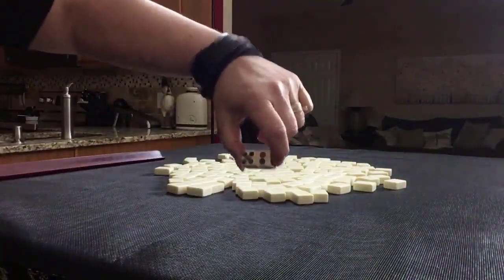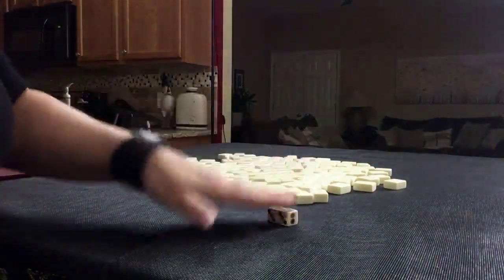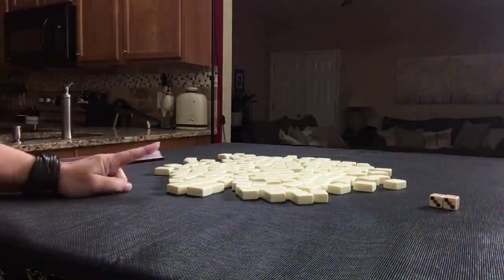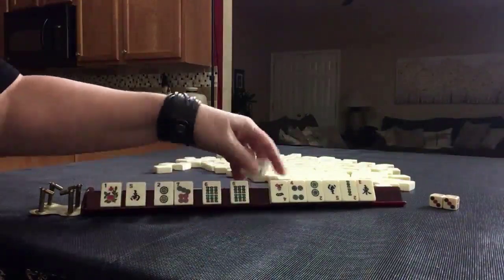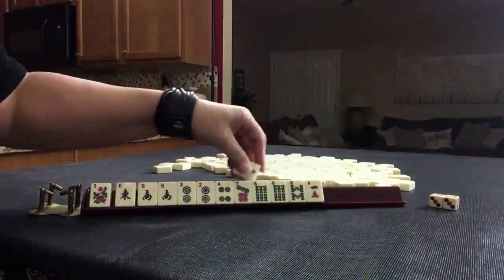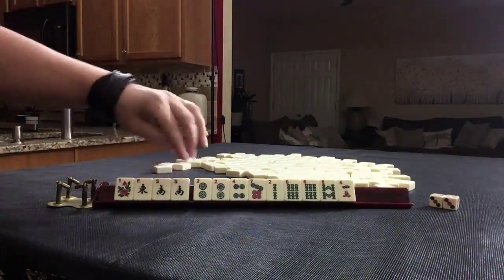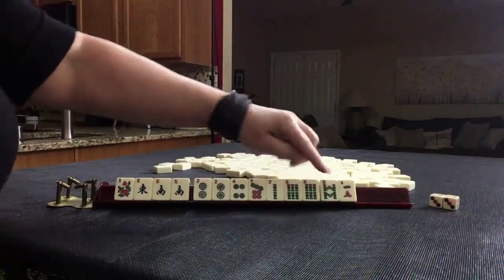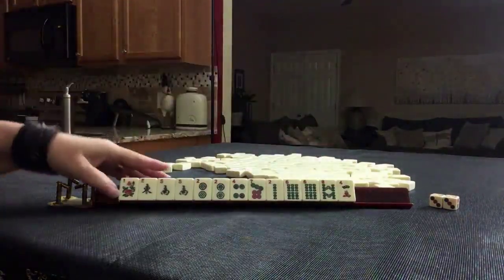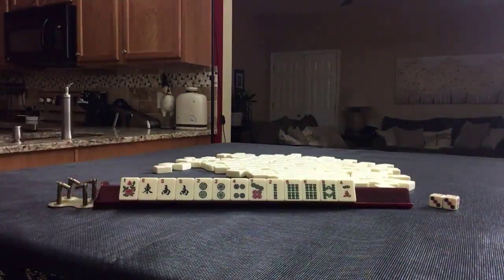I rolled a seven — that would be west — so we're going to be player three. I'll get 13 tiles. We have a flower, east with a pair of souths, then we have four dots including a pair, four bams including a pair, and a crack. If this were your dealt hand, what would you focus on and what would be your first pass?